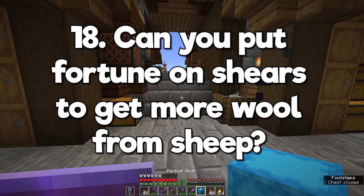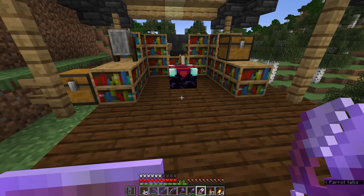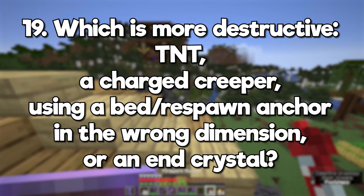Can you put fortune on shears to get more wool from sheep? Fortune can't be put on shears in survival, but even if you do that in creative mode, where you can enchant anything with anything, it doesn't work. Fortune only affects mined blocks, not mob drops.